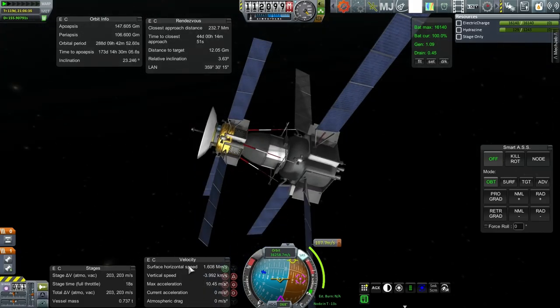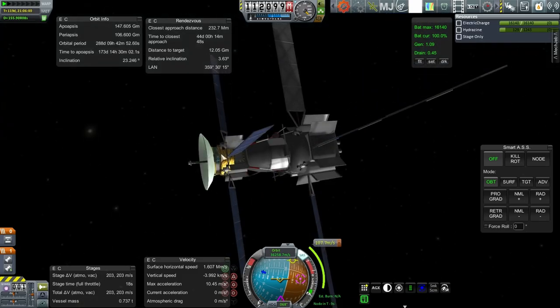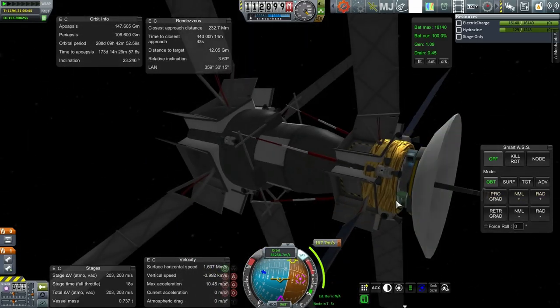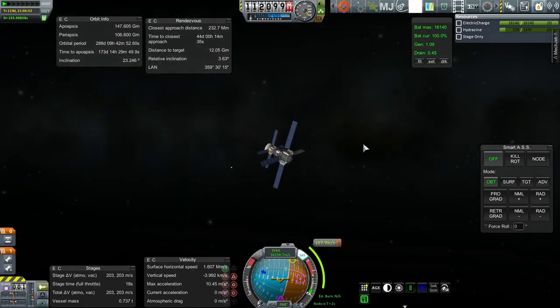The 203 meters per second you see here doesn't include the hydrazine in this tank here, which I can't click on — which is 56 units. So we've got the possibility of having enough to make orbit, but no guarantees. But that's all right, the contract just said flyby.